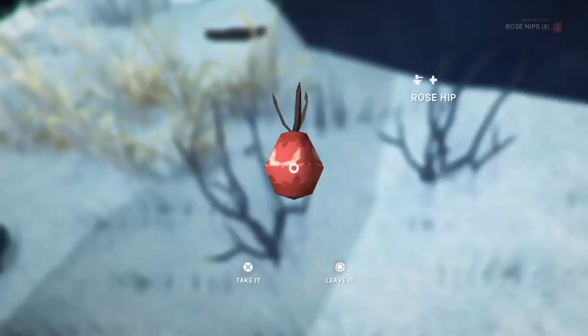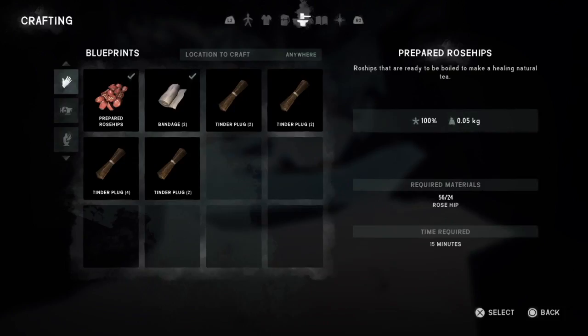...bushes, go ahead and collect some rose hips and then go into your crafting menu. Just press triangle or Y depending on what console you're on, and then just scroll over to the crafting section. Once you're there you'll be able to break down those rose hip petals so you can make them into a tea.